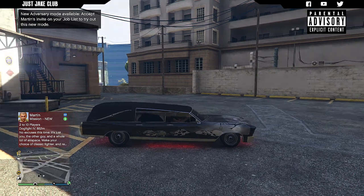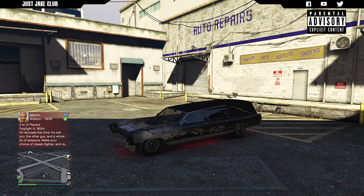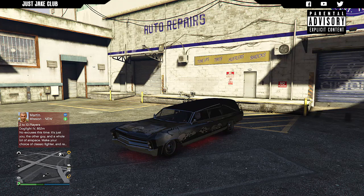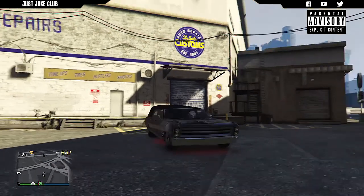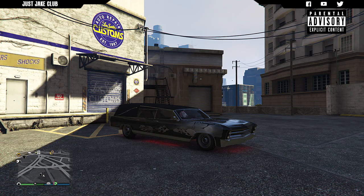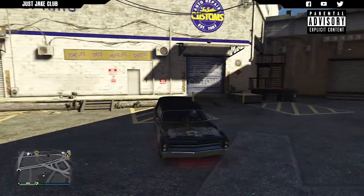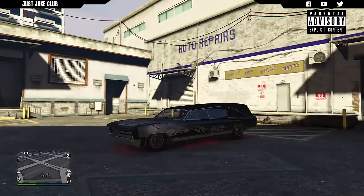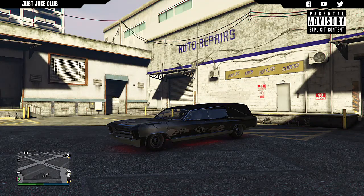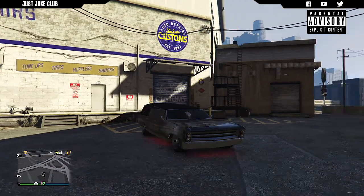In terms of looks compared to the Albany Frankenstange and the LCC Sanctus — the two other Halloween vehicles — I don't think this is as good as those two. I think the Sanctus is amazing for a motorcycle, and the Frankenstange is quite good looking — very hot-roddy, really cool. Whereas this... I think the original hearse that you've always been able to get in GTA actually looks nicer than this Lurcher.